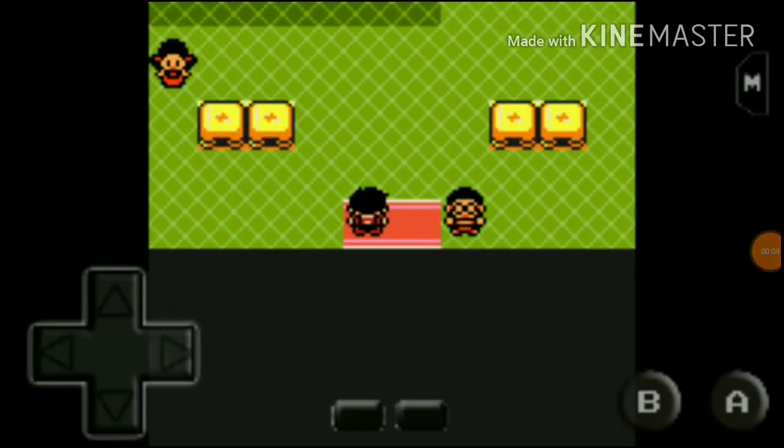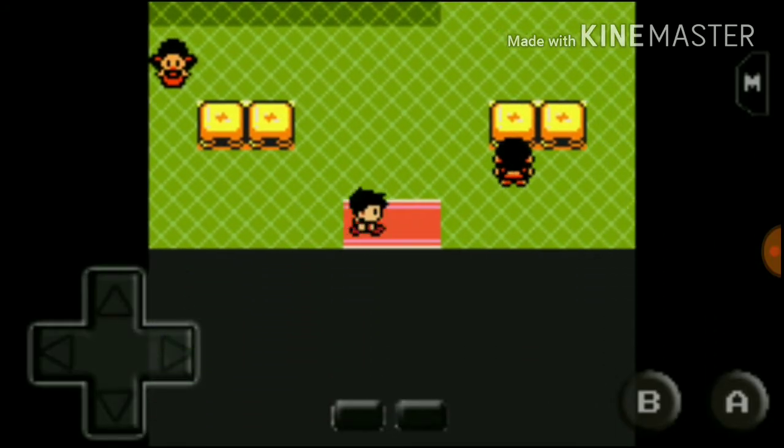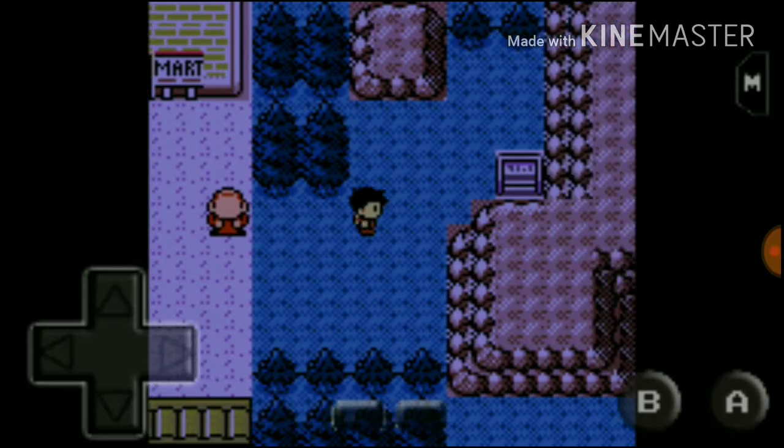Hello and welcome back everybody to some more Let's Play Pokemon Prism. I haven't been uploading videos recently because I was in the countryside, so there was no Wi-Fi support, but now I'm back in Mumbai. Let's continue our journey in the Johto region. Last time we defeated the Azalea Town gym leader, and now it's time to get out of here and do something extraordinary.